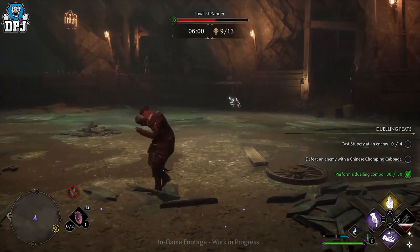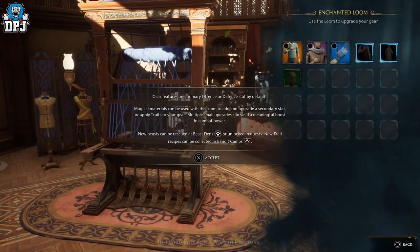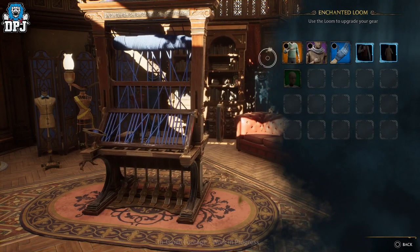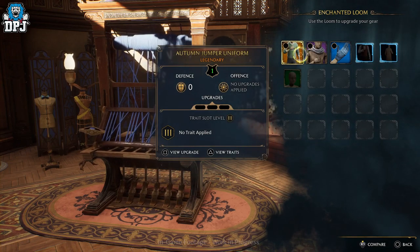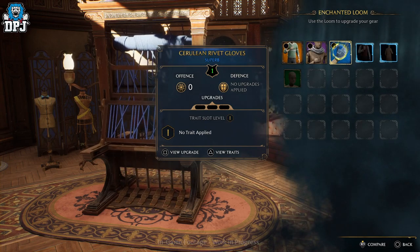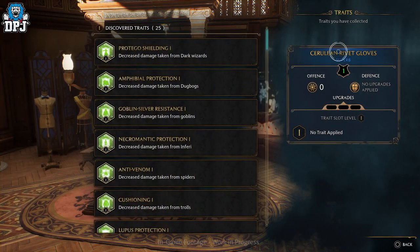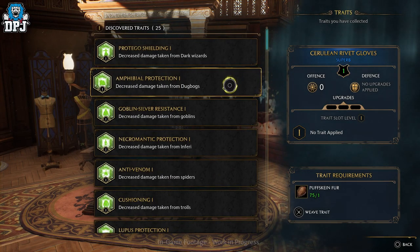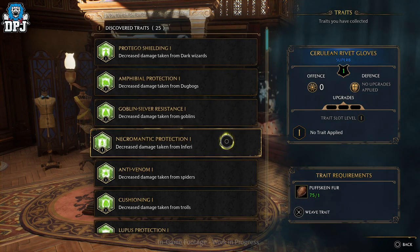Along with this impressive combat system, the ability to upgrade and spec into different things will also be on offer, so you can play the game how you want. That covers the basics of the combat system — there's still a lot more to learn. It's said there are 20 spells you can earn throughout the game, though there may well be more to unlock or acquire. That's the combat system and the basics of it within Hogwarts Legacy.